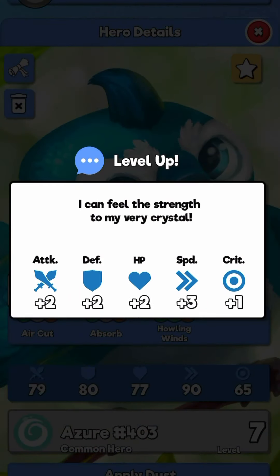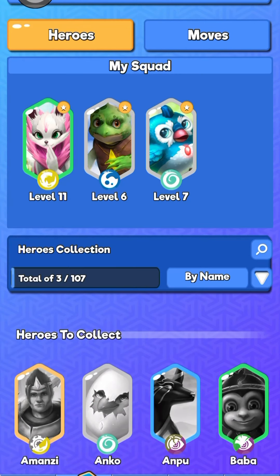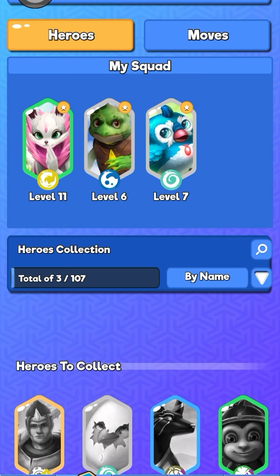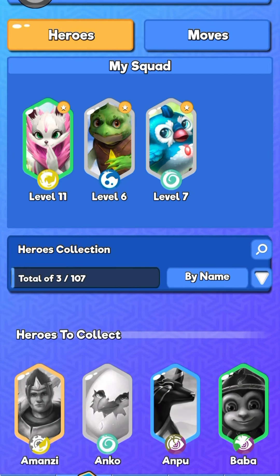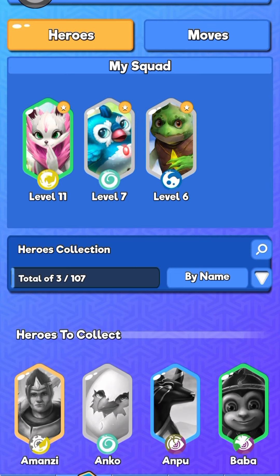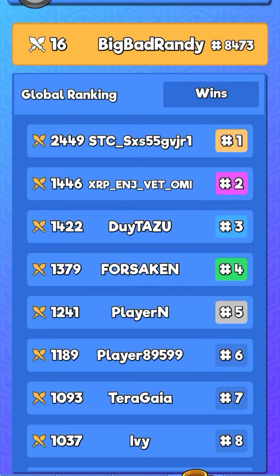I'm now leveling up my Azur. Those are the points I'm getting for leveling up, and you level up using Dust, which you gain from fighting. This game needs a little bit of work — it's still in development, still not linked to the blockchain. I'm still waiting for the devs; they've been trying for the past few days to give me access to my early access heroes, which I purchased about two and a half years ago when I was supporting the game in its earliest development.